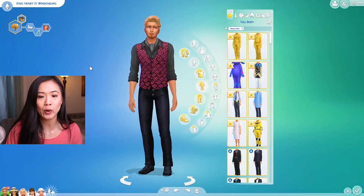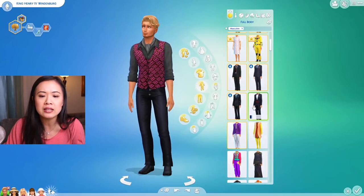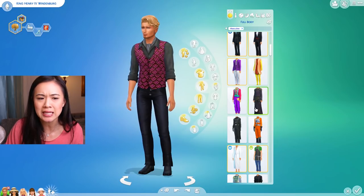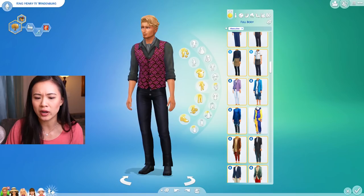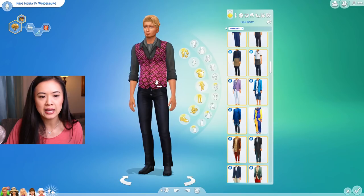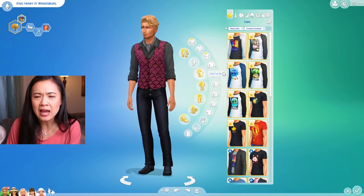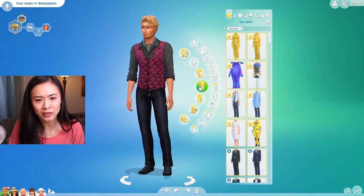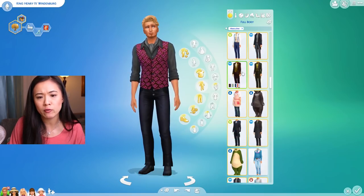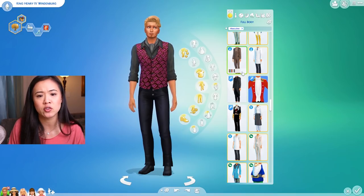We're going to start with the royal family of Windenburg. I got mostly just formal suits for the king and the men — I didn't find that many custom content options for men, especially formal ones. I saw a lot of t-shirts and sweatshirts but not really what I was specifically looking for. I decided we're not going to put crowns on anyone except for their formal outfits, because I don't think they'd wear crowns casually around the house. I think it would be more for formal, and I'm debating whether to put them on for party outfits.